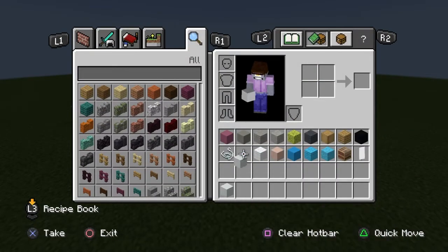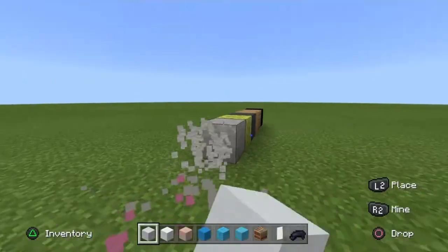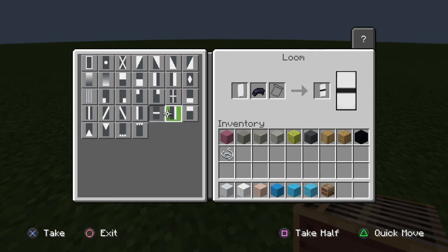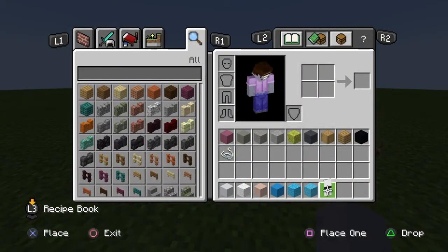Now that you've got all your items, grab your white concrete all the way to your black dye, and we can start off by making a banner — a little custom banner for this build. Put your white concrete, white banner, and your black dye in, and select the one where it's just a line straight through the middle, like so, and craft it. Once done, you can drop any extra black dye you have in the loom.